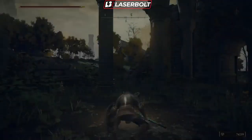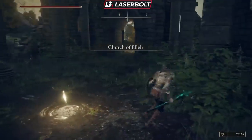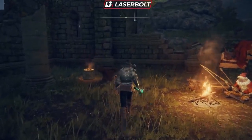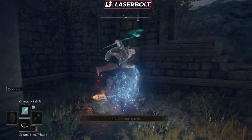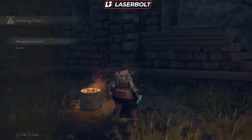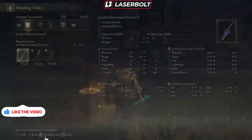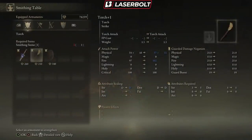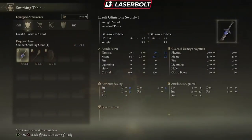Every single upgrade you want to do is going to require some sort of material, and I have videos on the channel on how to farm everything. Once you have a weapon you want to level up, you're going to go here and click on 'strengthen my armament.' For example, this weapon requires one Somber Smithing Stone and a total of 260 runes. In order to level up this weapon you are going to need those items.